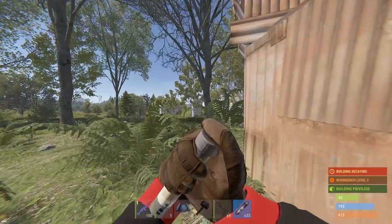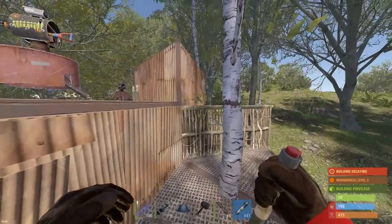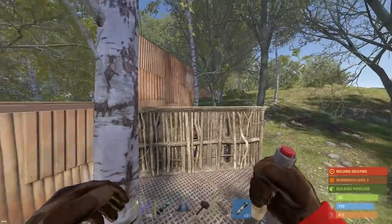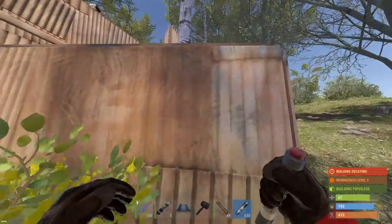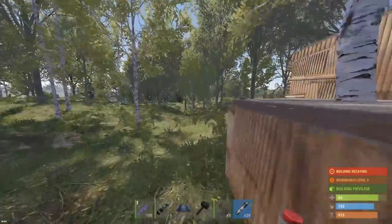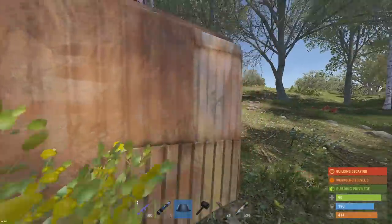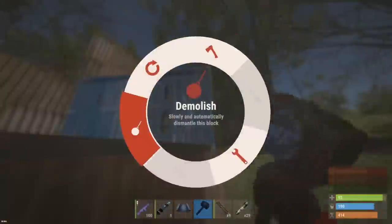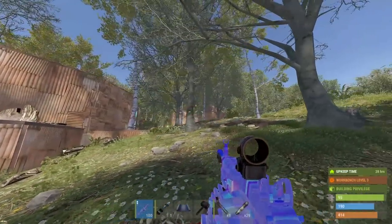I was getting my raid base set up and the base owner of this thing came online. We've got a couple turrets set up — I'm gonna put the rest of my turrets away and maybe we try to hit this thing online. Let's see if we can get the base owner killed. I was going to set up one more turret but I've got a bunch of C4 and rockets on me right now. Let's see if we can hit this guy — he did have turrets of his own on the base too.